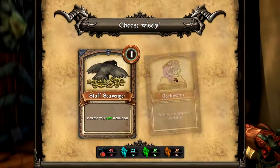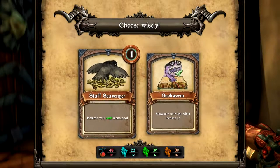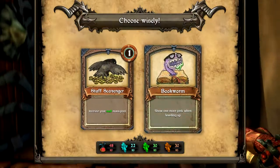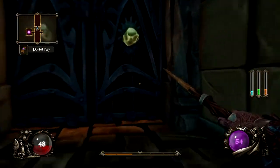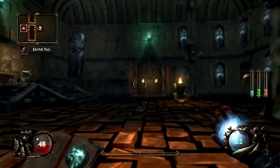We got another upgrade — the choices are: increase your staff mana pool, or show one more perk when leveling up. I'll go with Bookworm — that seems really awesome. Bookworm coupled with faster leveling up could get us some really amazing things.